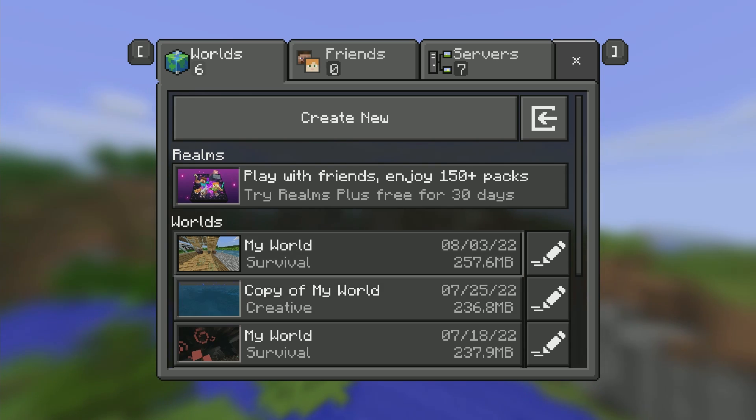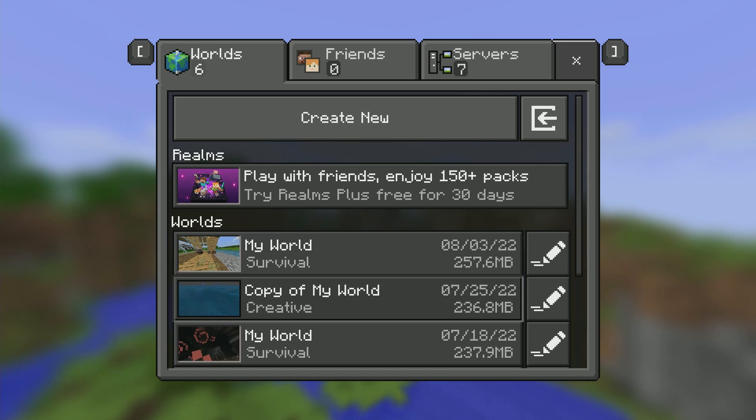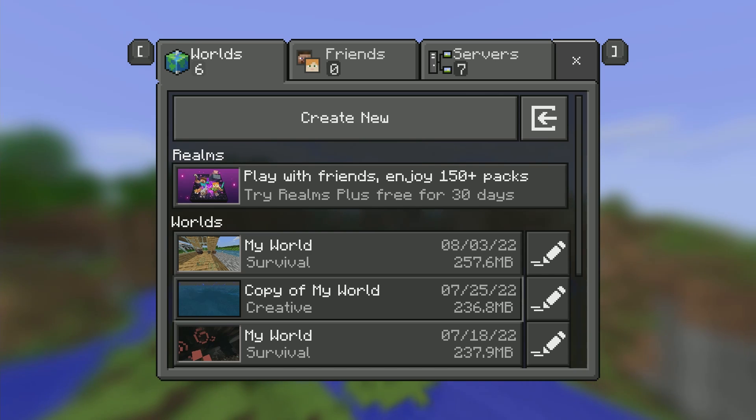To be fair, my world is old, so all the old chunks surrounding the spawn point don't really have a lot of stuff. So I kind of have to use this, especially for newer things like ancient cities.